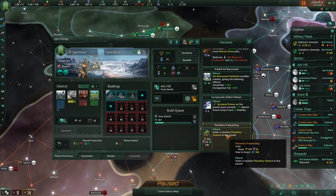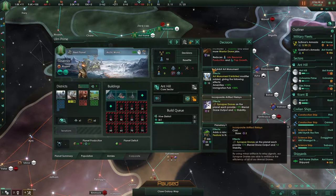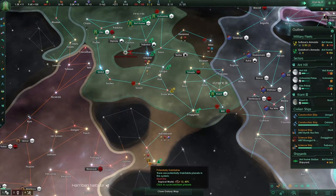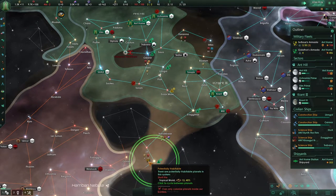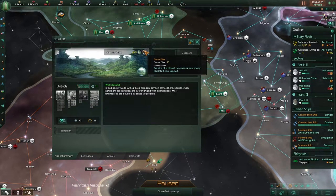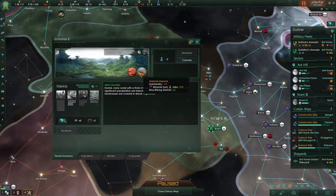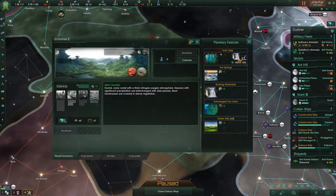Let's take the planetary prospecting. Let's see what it will do — it will cost us 25 influence. Tropical world — why is the tropical world yellow? Is there anything we can do about it?